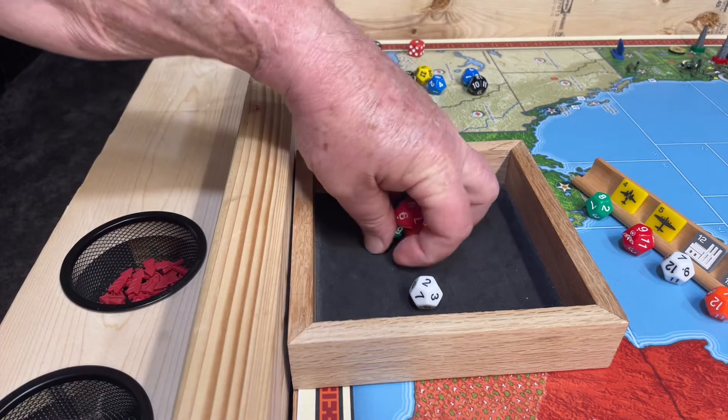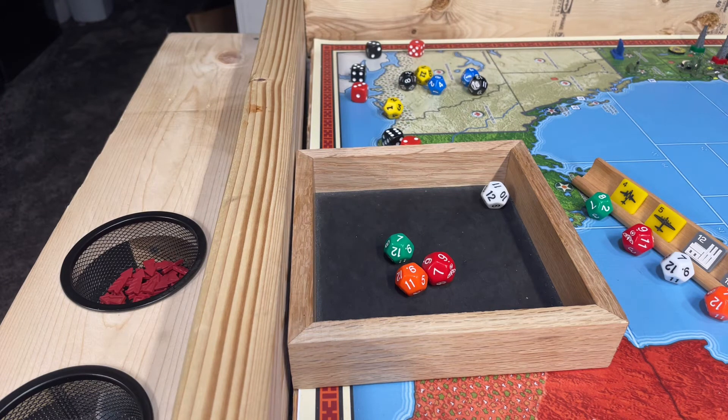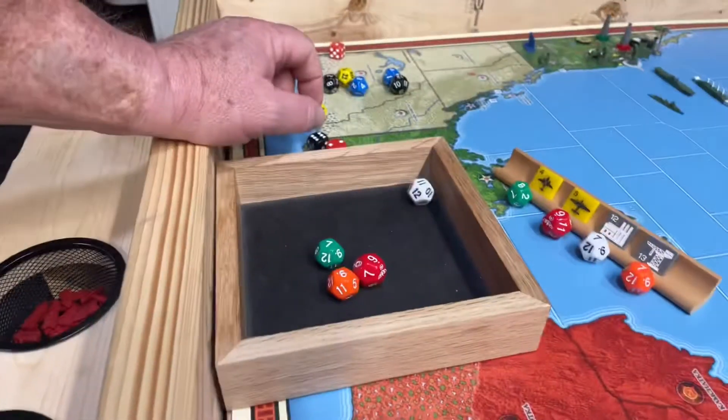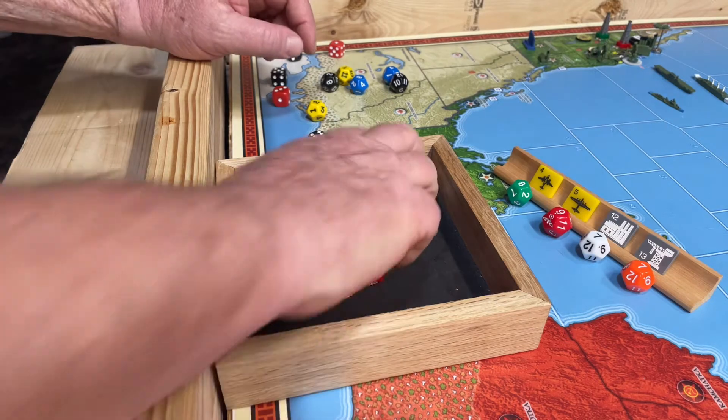We need to do a random event roll for Latin America - it's an 11. An 11 is the Cuban convoy: Germany raids the Caribbean convoy line north of Cuba with German submarines, a convoy raid on that line, game plus two. Well, there aren't any German subs down there, so they don't get to use it. Germany's not doing any influence for technology; they're trying jet fighters, heavy bombers, improved factories, and improved construction.